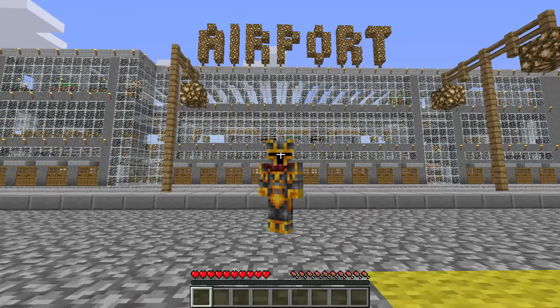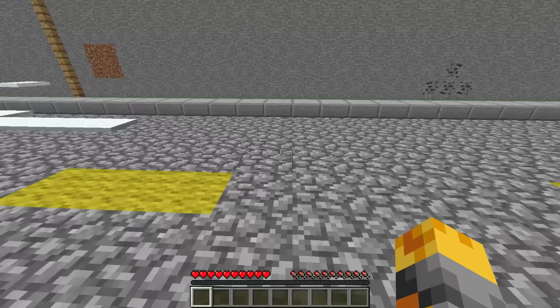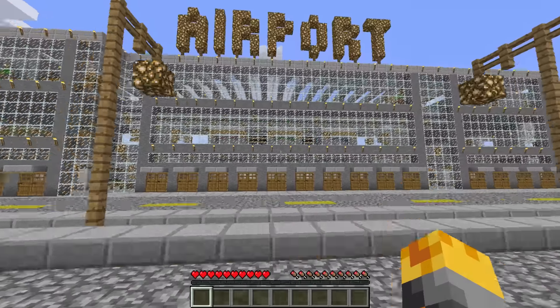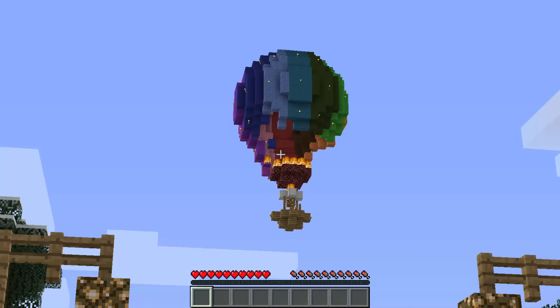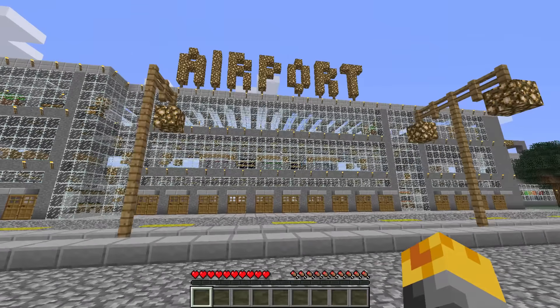Hello everyone and welcome back to the Minecraft video. Today we're going to be traveling to the airport — it's going to be so fun going through the airport. It's going to be quite cool. Oh no, there we have like a hot air balloon and it seems to be on fire. Should we tell someone or maybe we should just leave it?